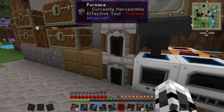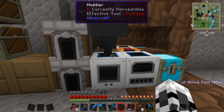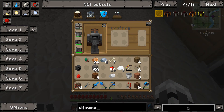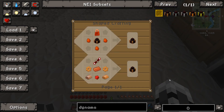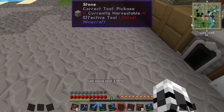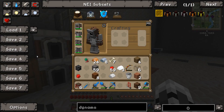Now I've begun smelting some things — it's mainly copper for the dynamo that we need. We want to make this second steam dynamo, which is lots of copper, a redstone transmission coil, and a redstone. Which is super easy. So if we go into our crafting table and make that, here we go.